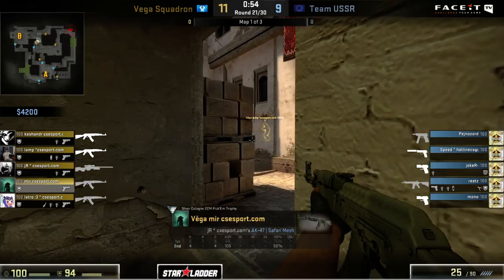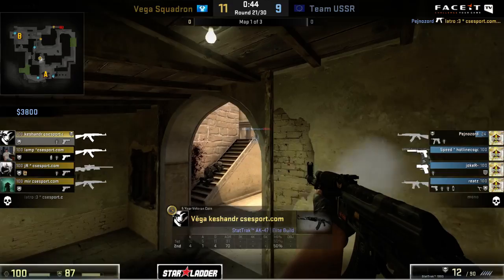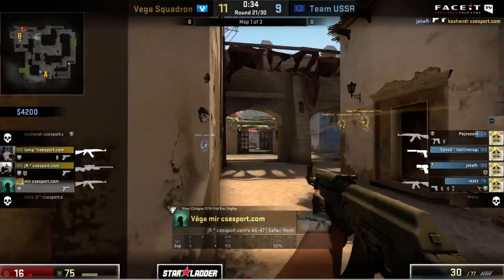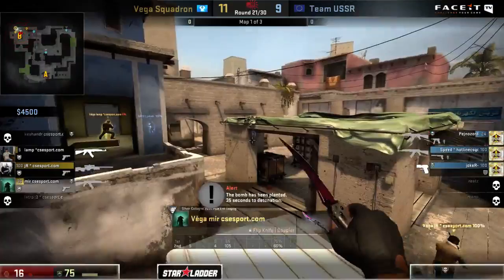Joker over here inside a window is going to hear some of this happening but can't really contest it with just a P250. The rest of Vega at least getting back over here to get control of ladder room and cat. But they're very spread out - it doesn't really seem like they have too good of an idea as to where they want to take this. They're sort of just hunting kills, and you can see it - there's just a pitter-patter of players from both teams all over the map. Kashander does find one kill here. Pejnazord is going to catch a trade - actually Joker's going to jump outside the window, good patience from him.